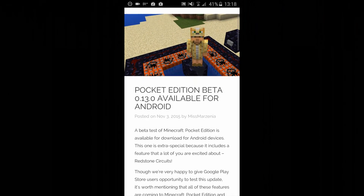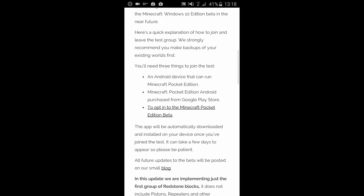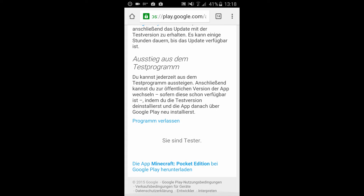To deactivate the test and get back to the older version, go back to the website, scroll down, click on the link again and then press this text. After that you gotta re-install the app.